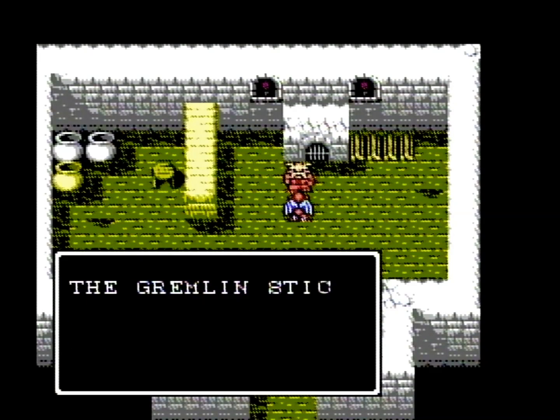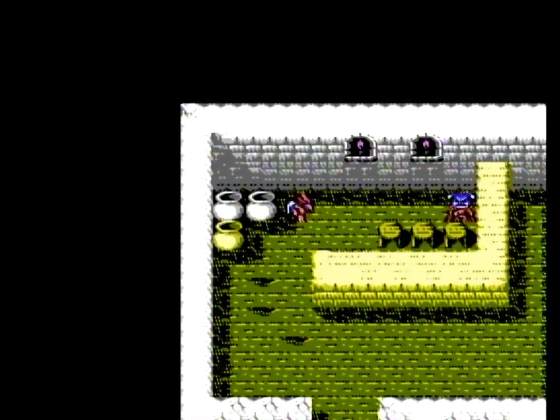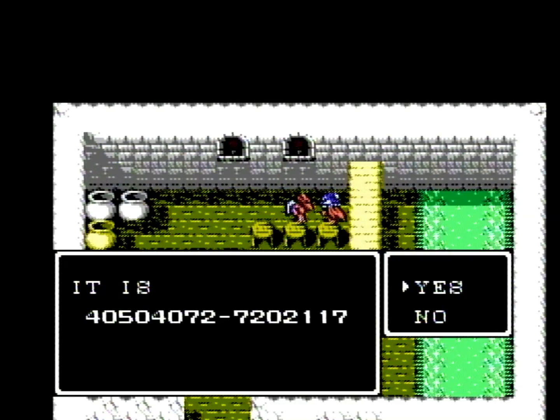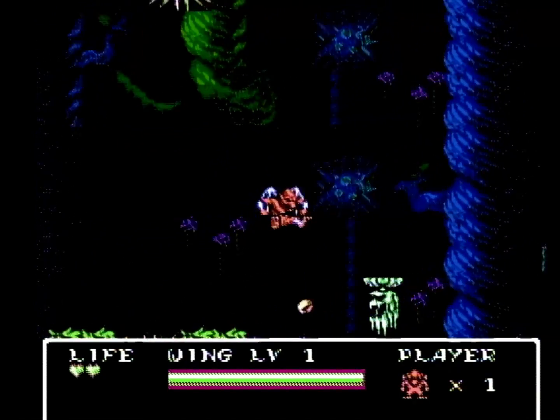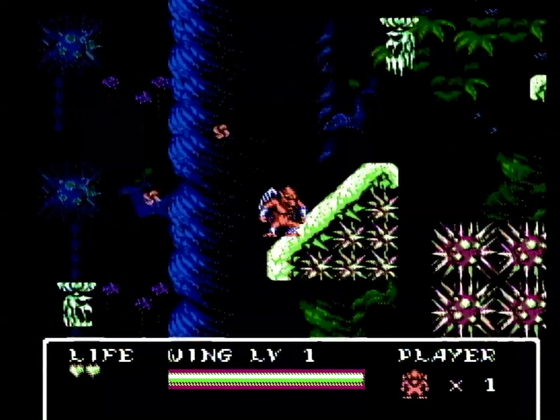For a side-scroller, the game is kind of long, but for an RPG it's pretty short, clocking in at about three to four hours for a first-time player. Thankfully, there's a password system here. If you go into a town you'll have to find the guy that gives you one, and if you die on your journey and lose all three of your lives, you'll start back at the place you last received the password, so that's nice.